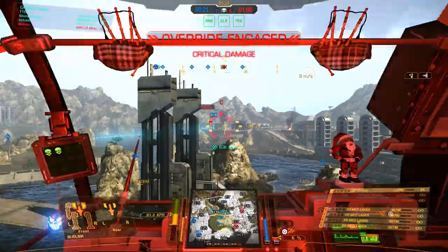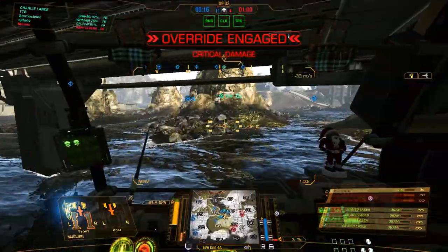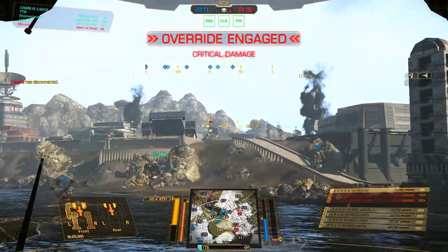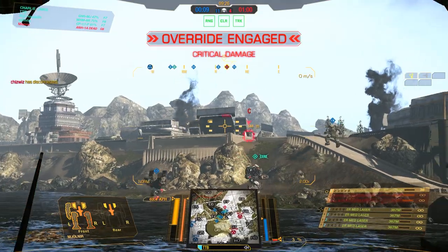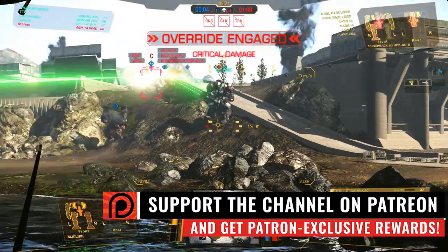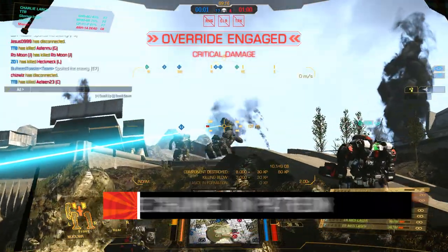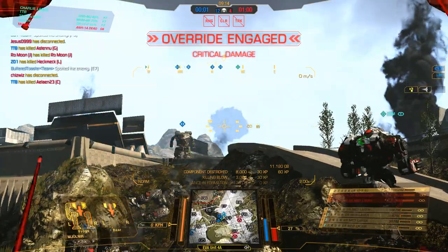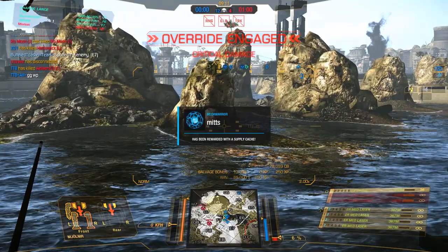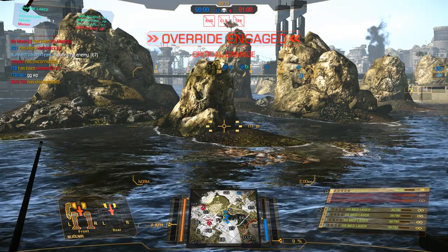The last target is over there in the enemy city, Echo 7. What is that? A Hunchback 2C. I wonder what weapons this guy has — maybe ER lasers? We get some target information and he's got LURMs. He's LURMing me, but I'll kill you before you take me out. There you go, tumbling down the rockside — that is perfect. I hope that hurt, dirty LURMer.